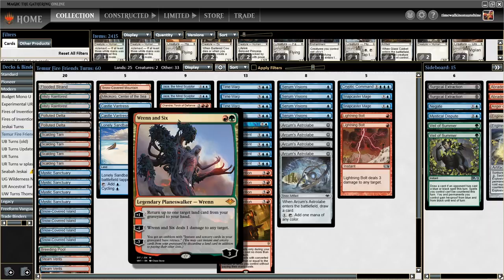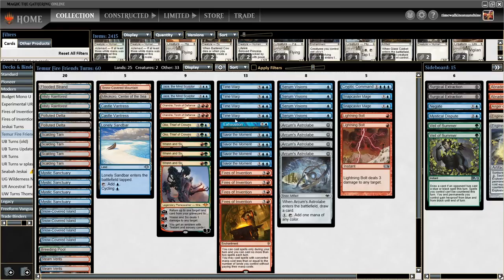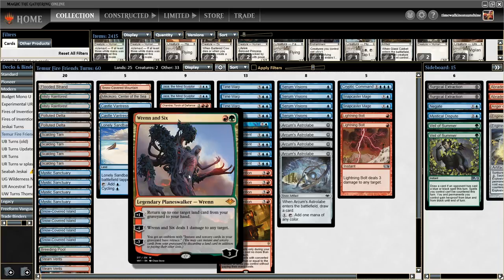The other abilities on Ral and Six are also pretty good. Minus one deals one damage to any target — good for Noble Hierarch or Glistener Elf, basically anything with one toughness. The ultimate allows you to draw your entire deck if you have Ral and Six on board and a Time Warp in your graveyard, because your instants and sorceries get retrace — you can discard a land card and pay the mana cost to cast Time Warp again. With Ral and Six plussing to grab a land from the graveyard, you just keep going, draw your entire deck, and can kill them any way you want.